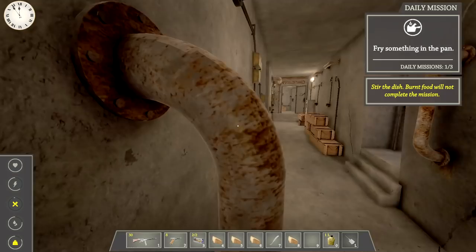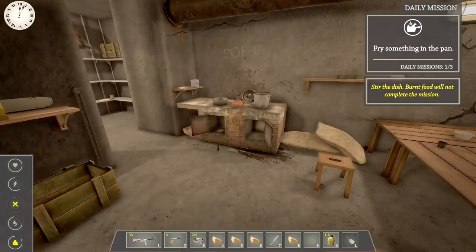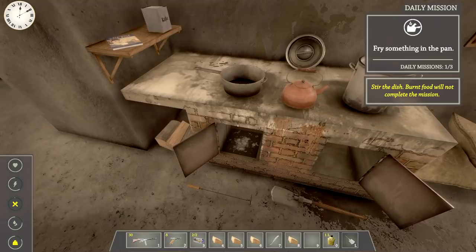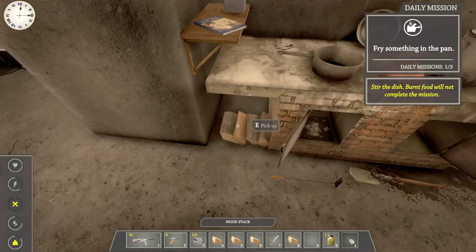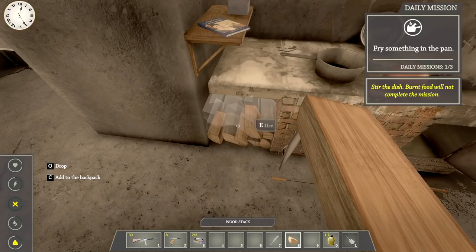I can't seem to close the bunker doors. I want to go back to that rubble — looks like we need to pick up some stuff. There's a pumping station right here. We need to fry something in the pan — burnt food will not complete the mission. To place food you need to put it in your hot bar first.